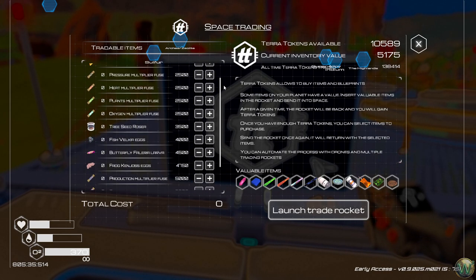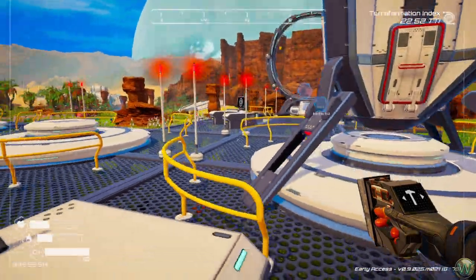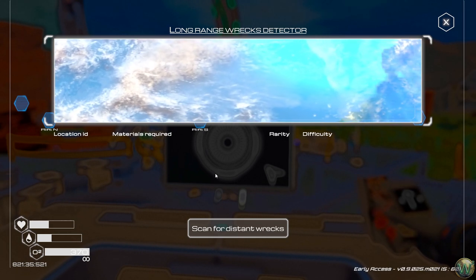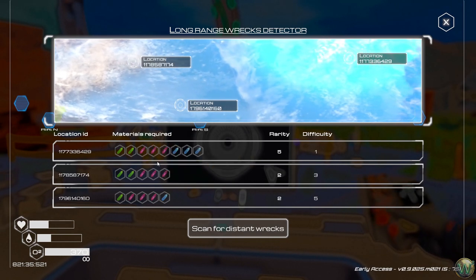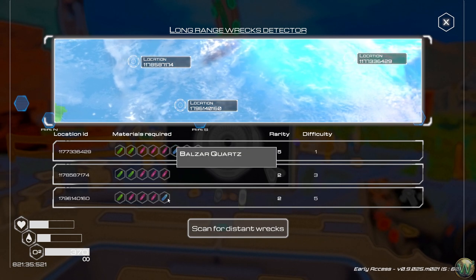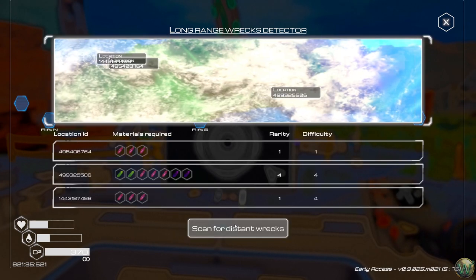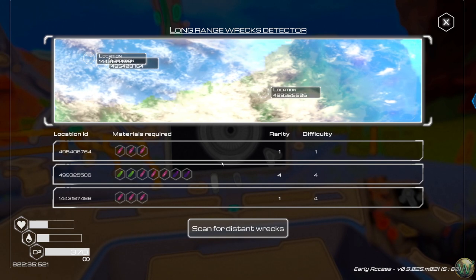I never did the hologram projector either, because these things are expensive and I haven't been shipping that many things. There's different color quartz required to open the rare portal — so maybe we just have to have them in our inventory and click the button to scan. We need pulsar quartz, balsar quartz, and quasar quartz for some portals. So let's go pick up some pulsar quartz.